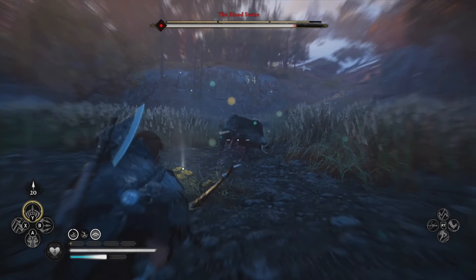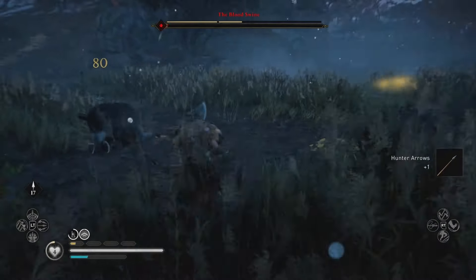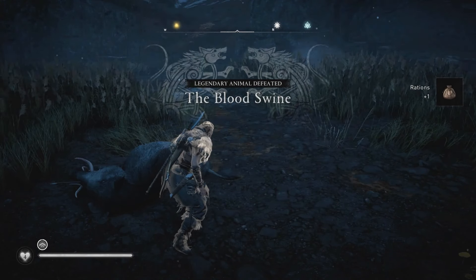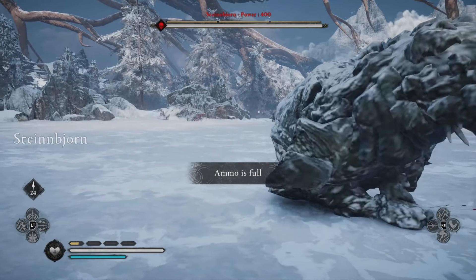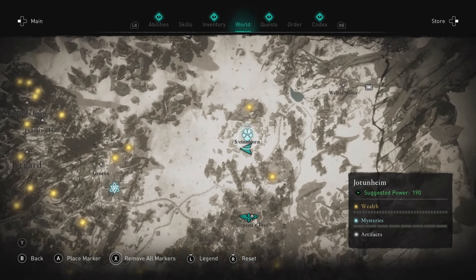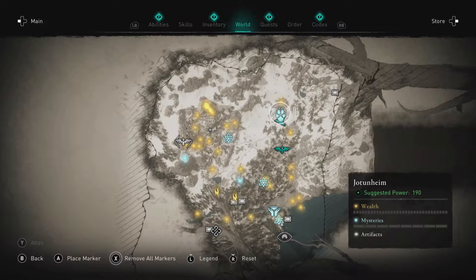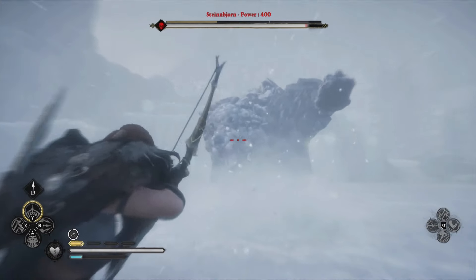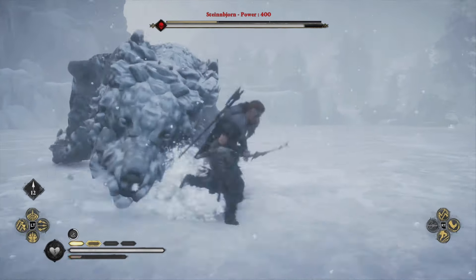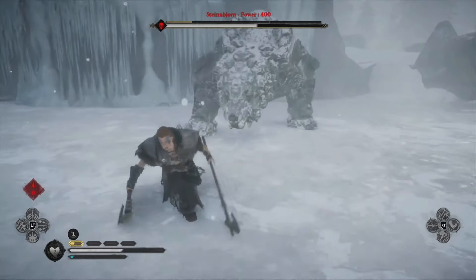A quick warning before the last one: the final Legendary Animal has minor spoilers if you haven't finished the quest with Valka called In Dreams. Stop watching here if you've not reached that point. Steinbjörn — Jotunheim. After completing the Asgard storyline, when you get to Jotunheim, the hardest Legendary Animal can be found here. This is Steinbjörn, and is directly north of the Synchronization Point. This is the hardest Legendary Animal in the game at power level 400, so you might want to do a little bit of level grinding first before you show up at his gate.